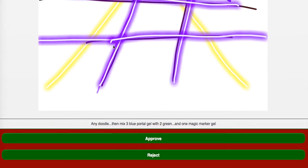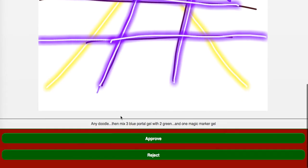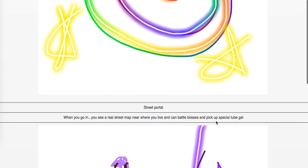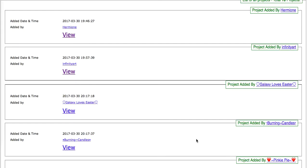To create this portal, you would mix: create any kind of doodle, place it in the doodle world, then mix three blue portal gel with two green portal gel and one magic marker gel to create the portal effect that shows you the street view when you enter. You would also use the street portal to pick up special tube gel that you can use to doodle 3D tube-type stuff. I think it's cool and pretty clear. Let me know if you have any feedback. I'm going to go ahead and approve it.